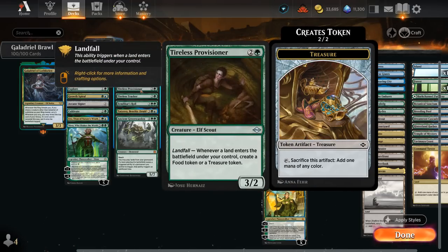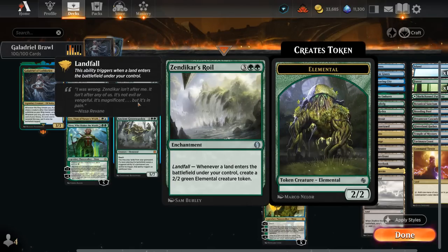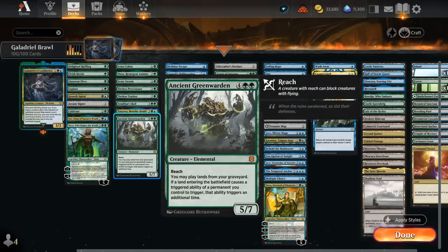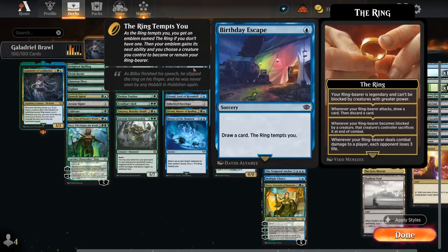Tireless Provisioner typically makes treasure tokens with landfall but could also make food tokens to gain life if needed. Tireless Tracker makes a clue token to potentially draw an extra card, so that's another great mana sink. Zendikar's Roil makes a 2/2 elemental token. Tatyova gains a life and draws a card. Ancient Greenwarden will double our landfall triggers and also lets us replay lands from the graveyard — great synergy with all the fetch lands. Then in the ring tempts us category and other Scry synergies: Birthday Escape draws a card and then the ring tempts us.